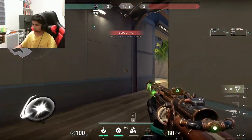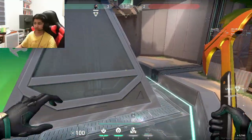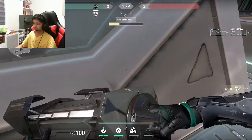Pick your wall up right here. Hit auto plant. Get on default.